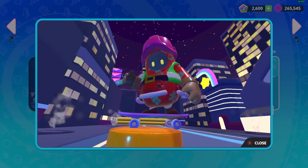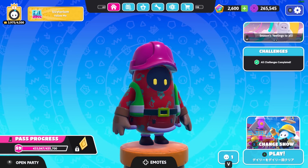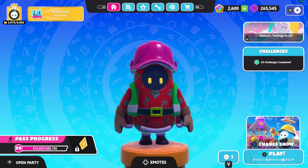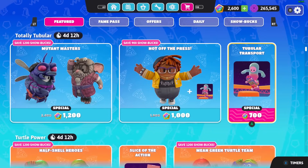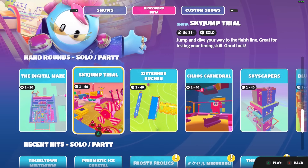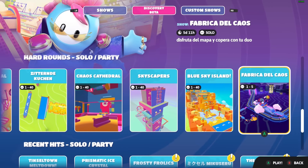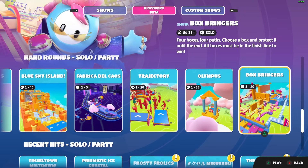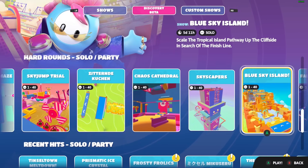I found a bug with previewing the Tubular Transport celebration: once I finished previewing it and went back to the home screen, the lighting on the plinth changed to the one found in celebrations, which actually looked really cool. Going back to preview the celebration again reset the lighting to normal. In the discovery tab's Hard Round section, it'll sometimes show seven maps then load three more for a total of 10 — I assume showing seven is the bug.